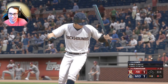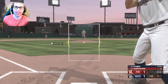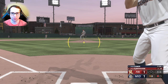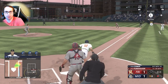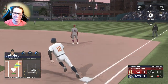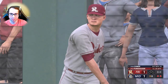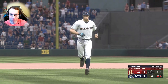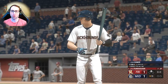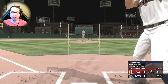Left fielder, number 12 Ryan is locked in — two for three, two singles. Four for seven now. I put my body into that swing. These outfielders got about 10 minutes on that ball — it was so close, just needed a bit more. That thing was almost gone. These are the moments you live for.